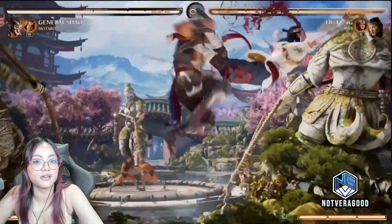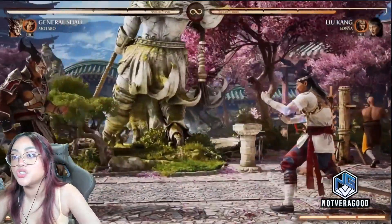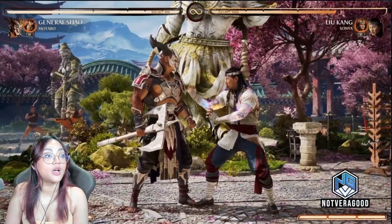He also has moves to pick stuff out of the air and that sort of thing. The knee and the power strike are huge — really important. Big boy damage.